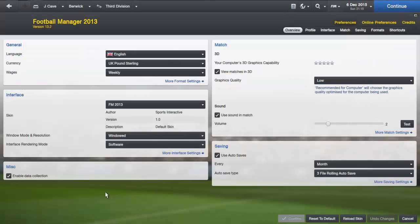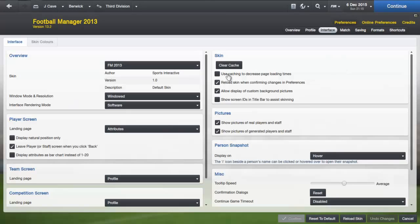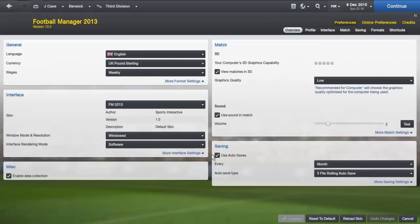I went into preferences, on my interface I'll show you my settings because people might ask for it. I'll untick this — I don't know why I unticked it actually, I don't know if that'll work still if you've got badges and stuff like that — but go back to overview. And the only thing that I changed was the interface rendering mode.